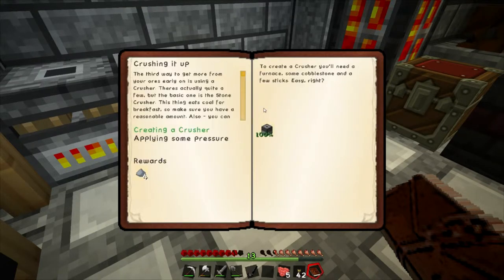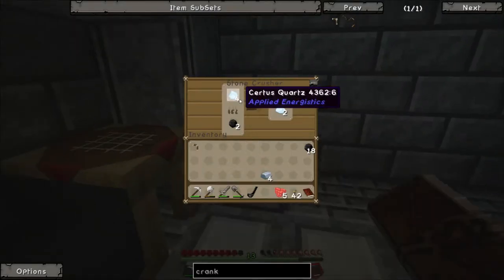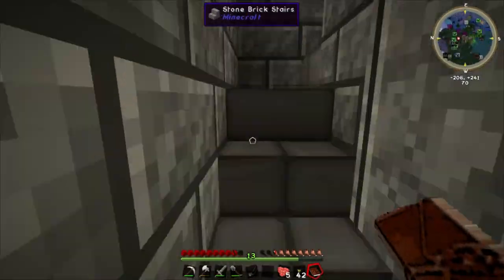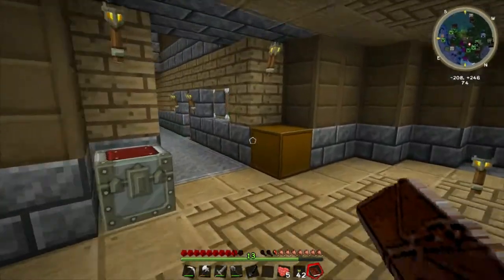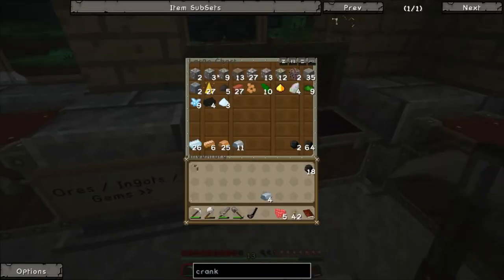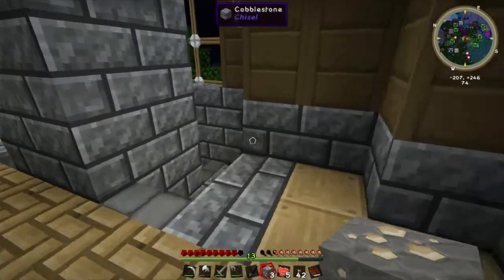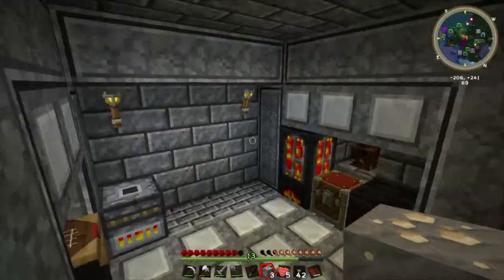The grinder's nearly done. We'll get some iron powder out of it which we can smelt up. Looking at the quest book: the crusher quest says to put coal in the bottom and iron ore in the top, so we actually need to crush some iron ore. Let's go get some — three pieces for now, just to conserve it so we can test the other machines as well.